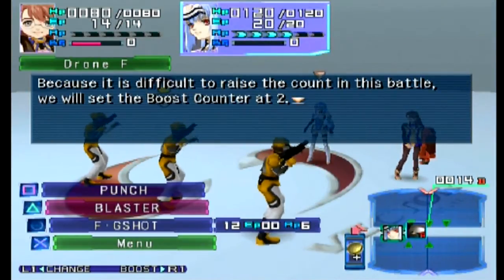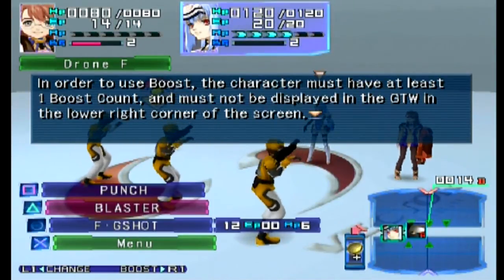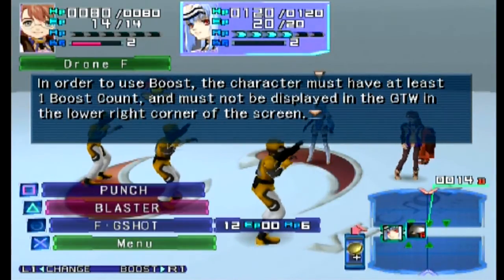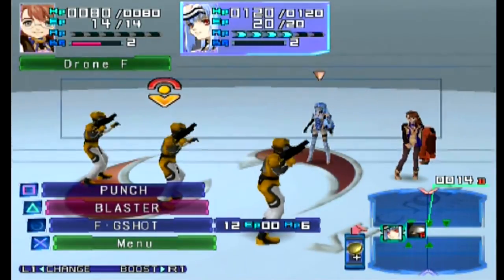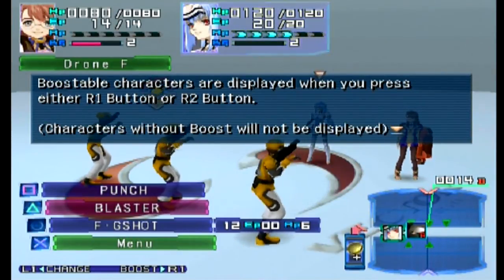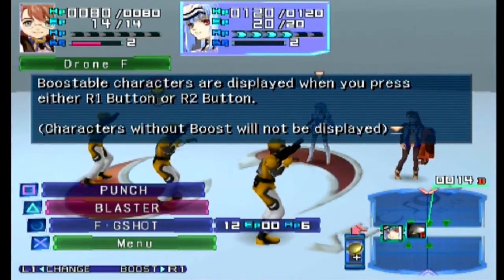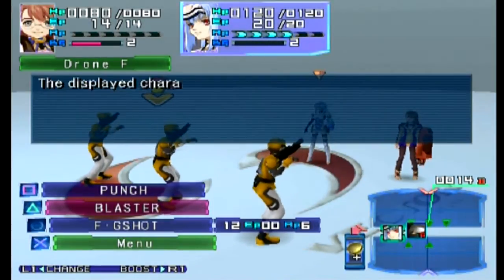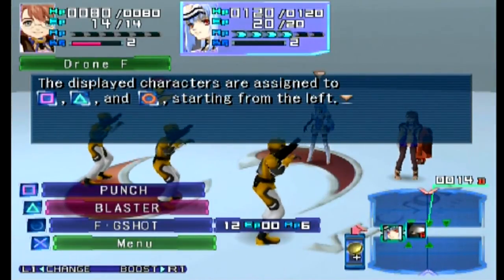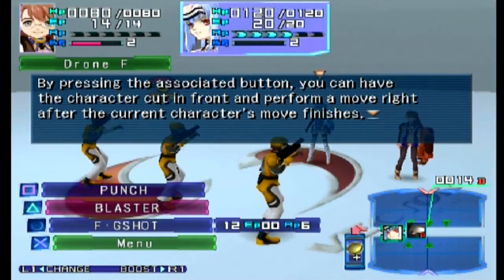They'll set the boost counter at two. The character must have at least one boost count and must not be displayed in the GTW — I already forgot what it stands for — in the lower right of the screen. Boostable characters are displayed when you hit R1 or R2. You can see Shion is not in the screen on the bottom right, so I can boost her, and I hold R1. The tutorial in this game is not that great — it requires a lot of explanation.